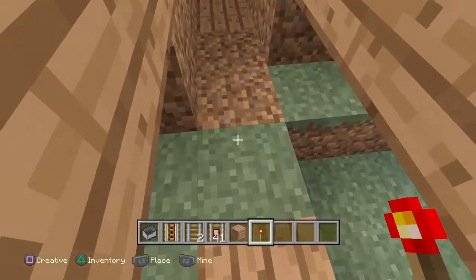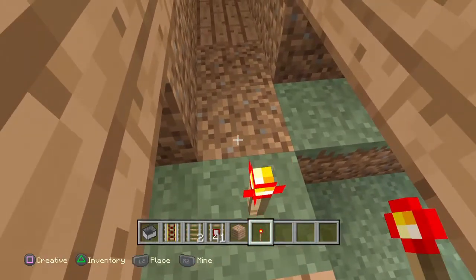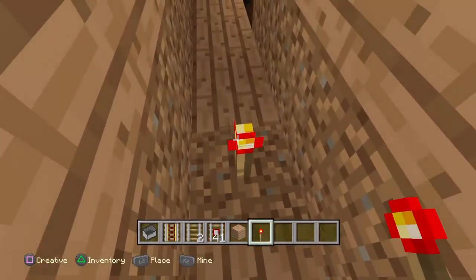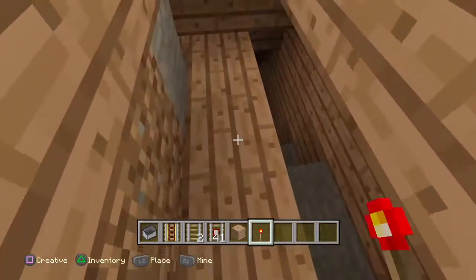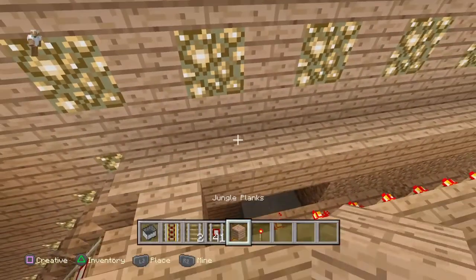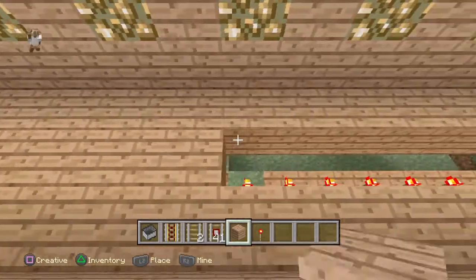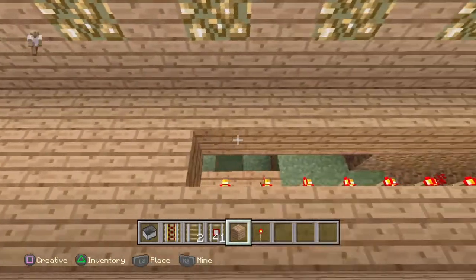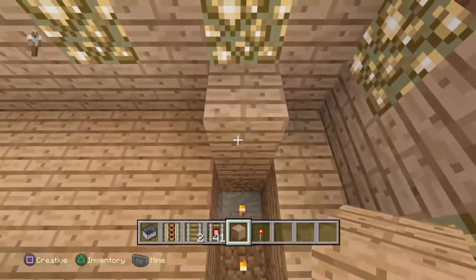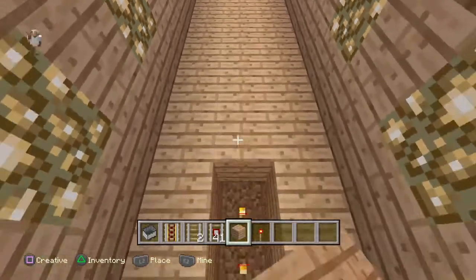The new mobs are going to include a Guardian, which you can find in water temples. Basically that's a mob that's in the water temple which uses Mining Fatigue — if you don't know what Mining Fatigue is, it's a sort of potion effect that stops you mining so you can't hit anything or break into the water temple. So when Guardians come in, water temples will also come in.